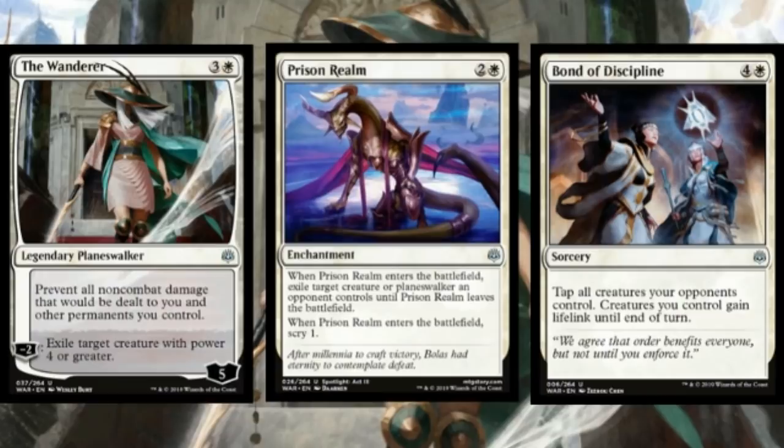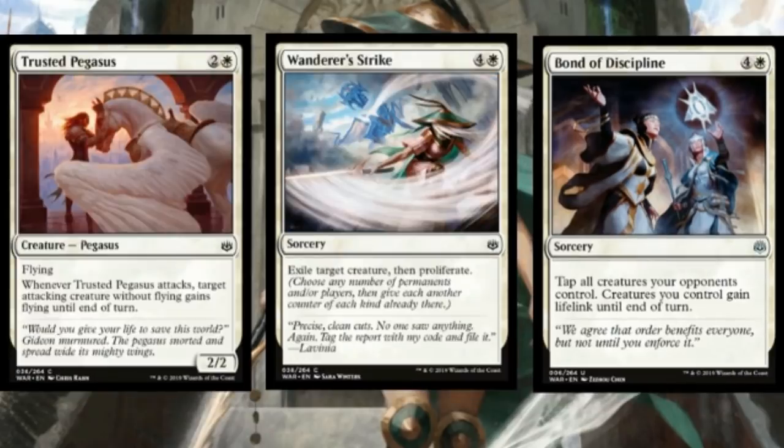Sealed games often end up on turn 12 in a big board stall if no player was able to establish tempo or advantage. Very often you'll be in a situation where Bond of Discipline is just an auto-win. Even if it's not an outright win, it taps down all your opponent's creatures and gets in for a consequence-free attack step, because you'll gain a bunch of life which protects you from any crack-back. I'd only play one copy in my sealed deck — multiple copies don't sound great, but one copy is exactly good enough because this ends the game a very large percentage of the time in the late game.